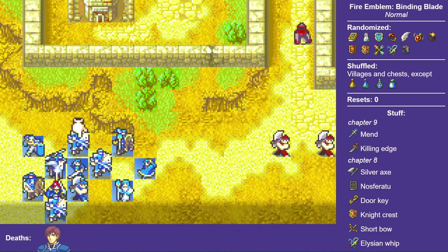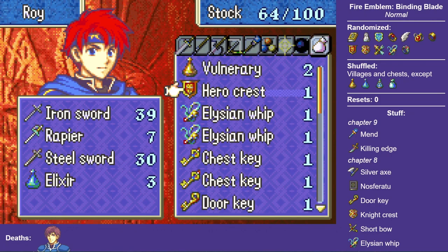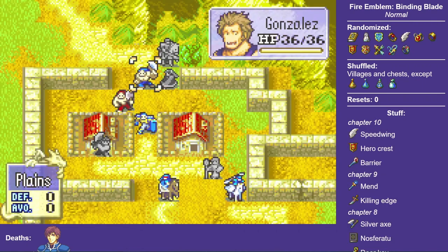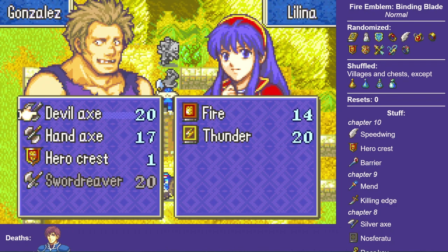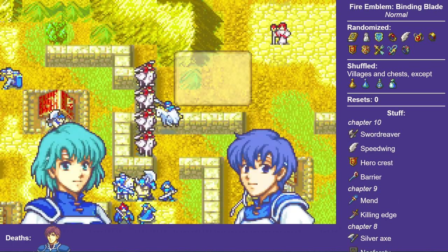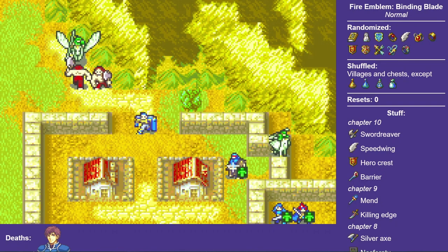Chapter 10 brings a load of promotion items if you can get through it well enough. I bring along a Hero Crest for Rutger to use if he gets to level 10, but turns out they've got more where that came from. So this one is going to level 11 Gonzales, along with as many X's as a graph in a Calculus 3 textbook. I have the easiest Clarine recruitment I've ever had, but I am afraid of the Peg Knights, so I talk to them with Shanna even though it gives the generics a death wish. This one can't be safe, but I do get all the archers.